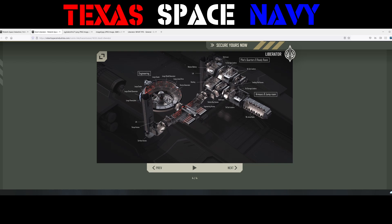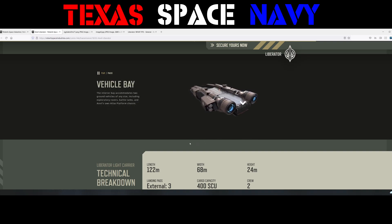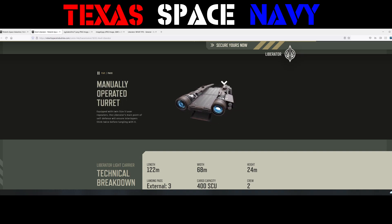This covers the engineering deck, the other deck, the pilot's quarters, ready room, et cetera. Plenty of space on this thing — it looks like it could be a lot of fun. It has the vehicle bay, and the interior bay accommodates two ground vehicles of any size.